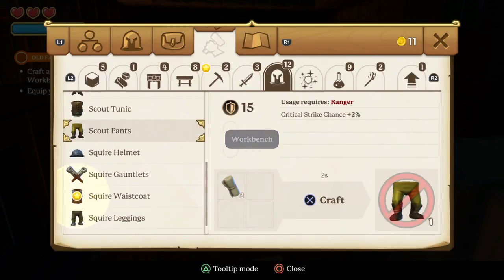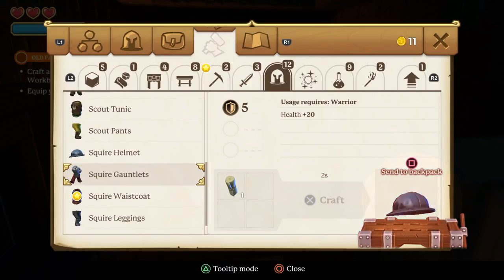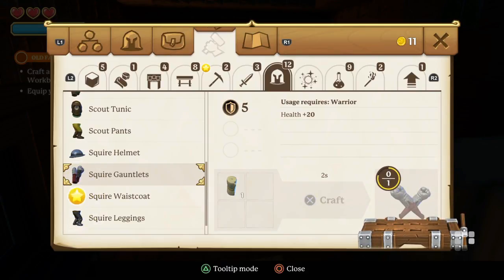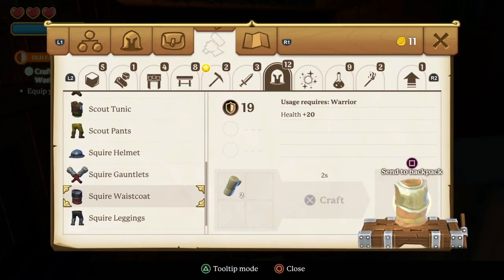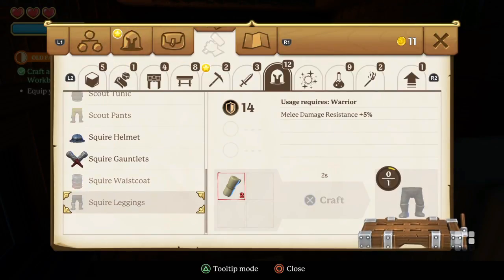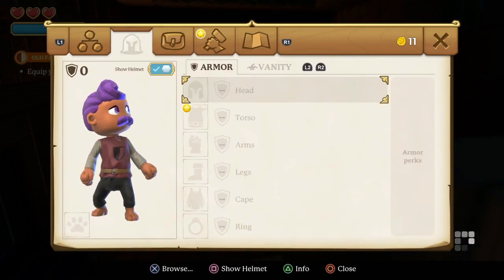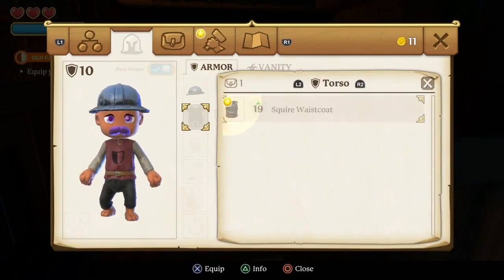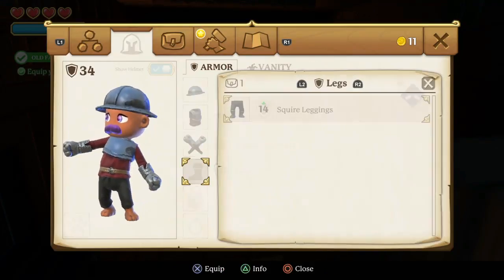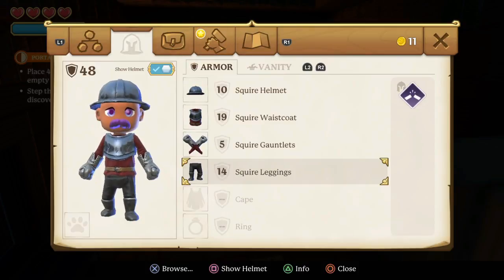One button again — I need three. Sending to the backpack. One button again. I want the square helmet, square gauntlets. Sending the backpack — squire waistcoat, send to backpack, squire leggings, send to backpack. So: head — squire helmet, torso — squire waistcoat, gauntlets and the pants. Look at me, looking fly.